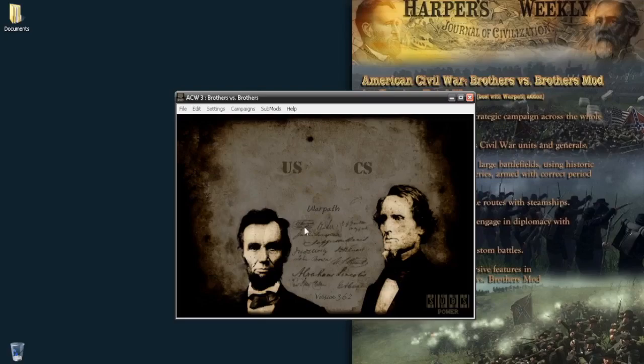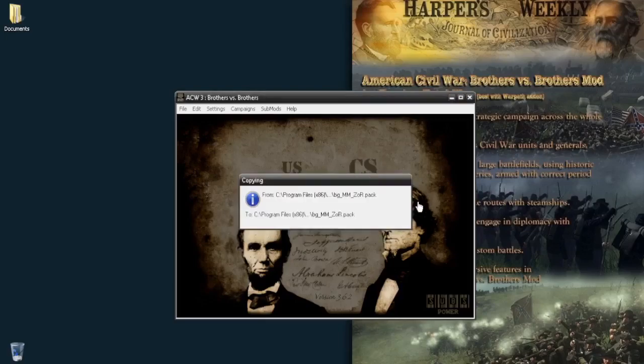With that done, we have to select which faction we want to play. I have already played with the Union, and in my previous fix video I showed you how the patching works. I'm going to go with the Confederates because everyone wants to play with the Confederates and they're having a lot of problems with that faction. You just click here and wait for the launcher to copy all the necessary files into the folder.